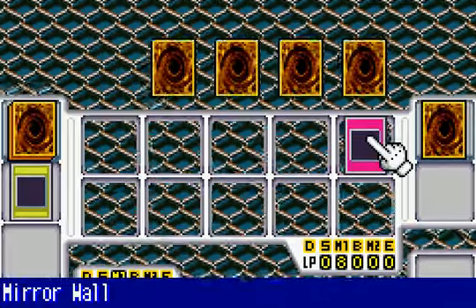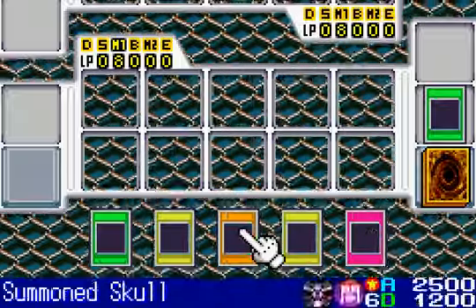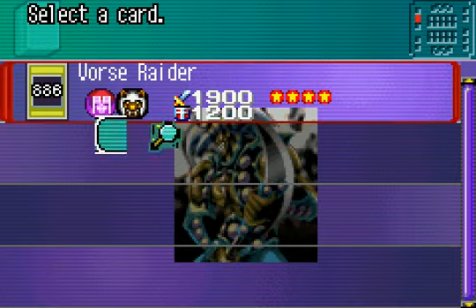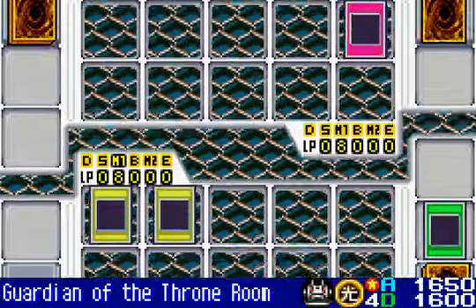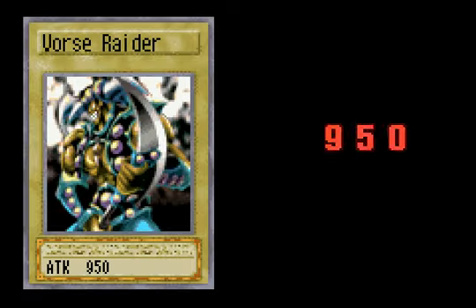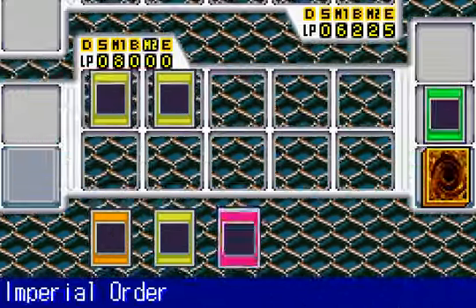Mirror Wall — decrease the attack of all of your opponent's attacking monsters by half. You must pay 2,000 life points during each of your standby phases; if you cannot, this card is destroyed. Interesting. I don't want to bring in Summon Skull right away. I do, however, want to use Monster Reborn to bring back that Vorthraider. I don't know if Mirror Wall decreases the attack points permanently, but at least I can have him do damage to himself in terms of life points. I'll still have my Magician of Faith if I want to bring back Monster Reborn or my Fissure. Let me put my Imperial Order face down and end my turn.